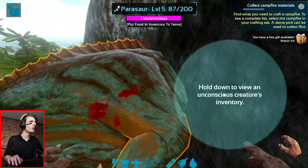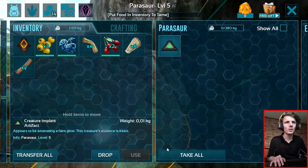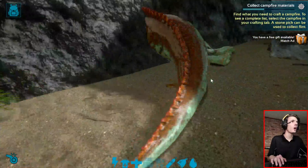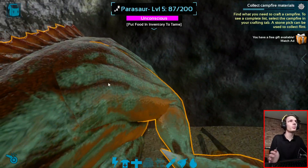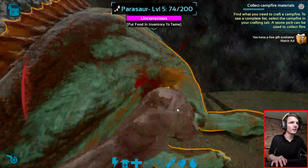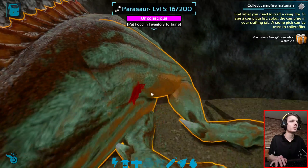Nice, we killed it. Now hold down to view an unconscious creature's inventory. What's this? It appears to be emanating a faint glow. This creature's essence is intact. I'll take it, I guess — not sure what we'll use it for, but we have it now. Put food in inventory to tame. Oh, it's just unconscious. Put food in inventory to tame it. I'm just going to keep punching it. Then let's kill it.